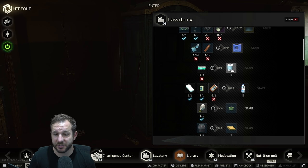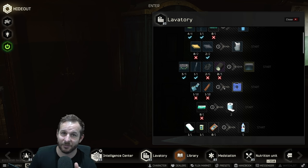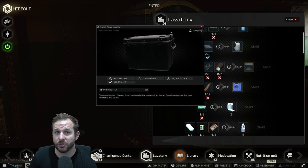The other way the crafting skill is leveled up is for every hour that something is crafting, you get one skill point. For example, the scav junk box here goes for eight hours — you'd get eight skill points over that period of time.